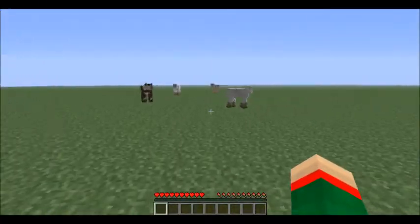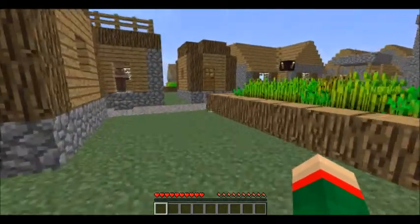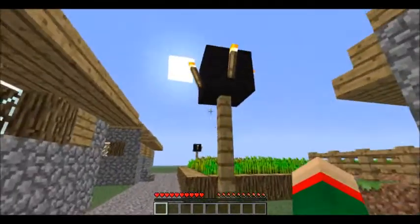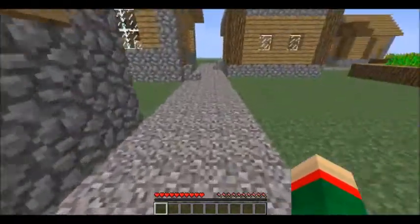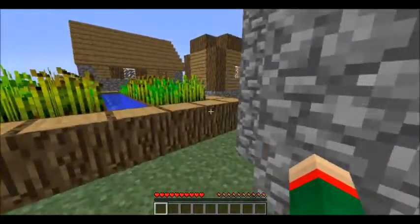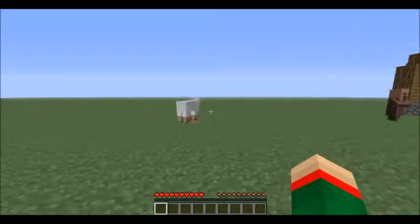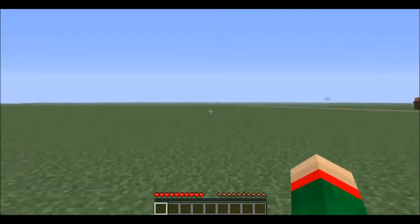It does spawn mobs here - there are a few sheep and cows over here, and some more slimes over there. I don't really get why there are so many slimes but I guess there just are. I don't remember the fountains being surrounded by gravel like that - that must have been added in the update as well. I'm just taking a look around; that guy's having a nice little swim over there.